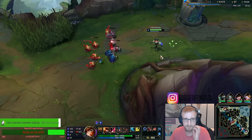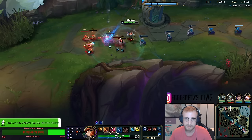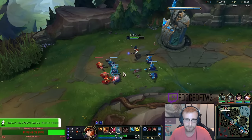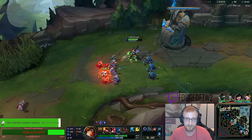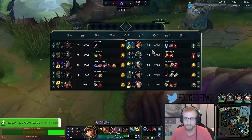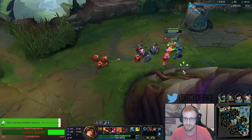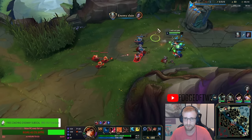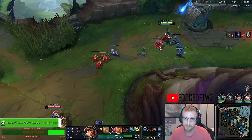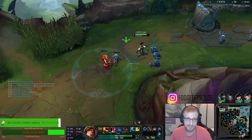I'll spread my Love Tap over through multiple minions. We denied a full wave from Darius — honestly good enough for me. We're up 33 to 25 CS against the Darius top, which is usually a pretty hard matchup for a lot of top laners. But for a ranged champ like MF with a lot of range from my E, pretty nice. Looks like he went to Sheen.